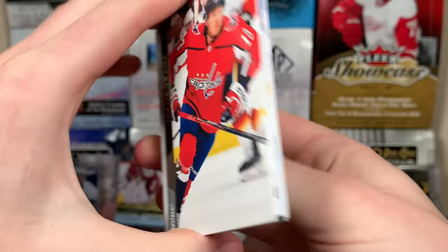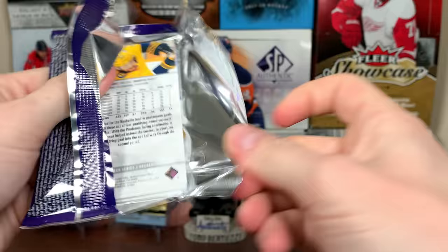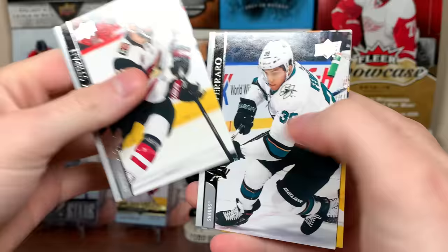Finally got Stutzle, took seven boxes. There's Vitek Granicek, Portraits Rookies, no French behind him. Still expecting some Canvas Young Guns as well. And Brian Pino, Young Guns — this guy made his debut in the bubble. Only a handful of players made their debut in the bubble, but there you go.